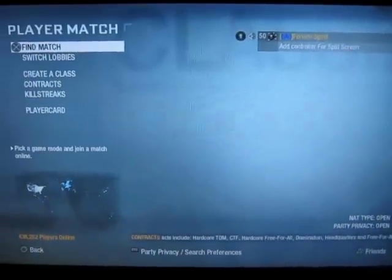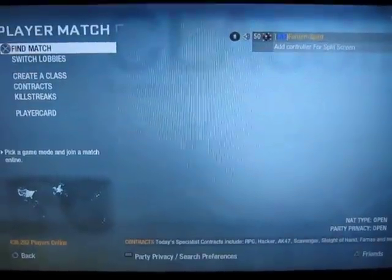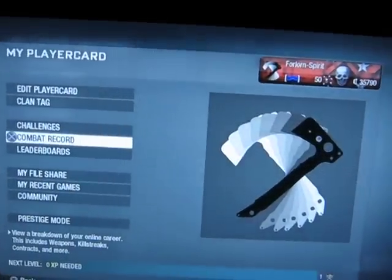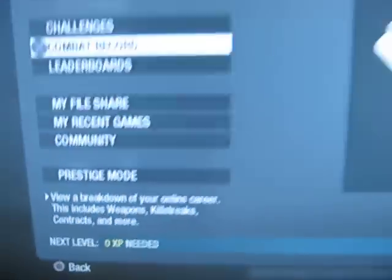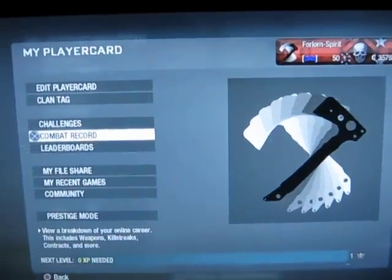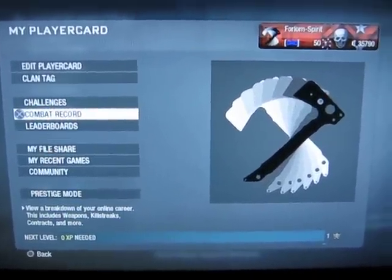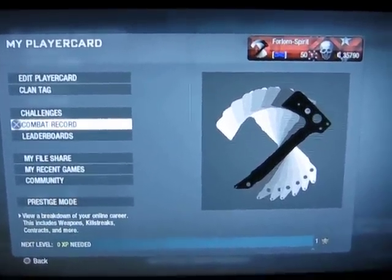Hey guys, how's it going? Today I'm doing something pretty special. Right now, as you can see right up there, I'm writing 14th Prestige, level 50. And my player card right there — zero experience needed. So in this video I am going to be going to my 15th Prestige, but just for that we're going to be looking at my combat record, just for the fun of it.